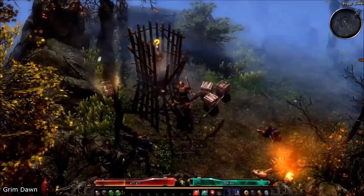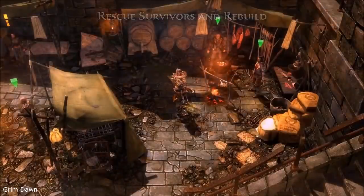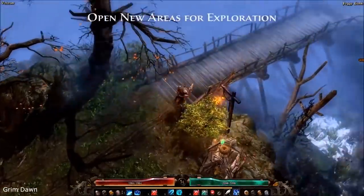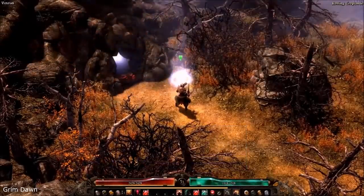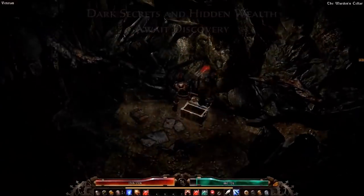Grim Dawn has a wonderful dual class system where you can combine any of 6 classes with over 25 skills and modifiers per class. You will also enjoy kiting and evading monster attacks, because in Grim Dawn it actually matters. And all of that is decorated with a wonderful art style.